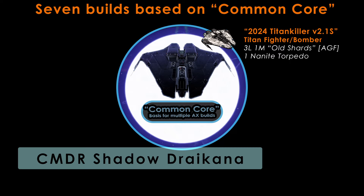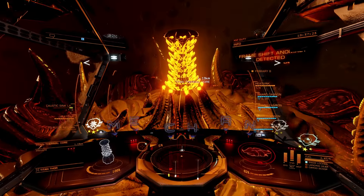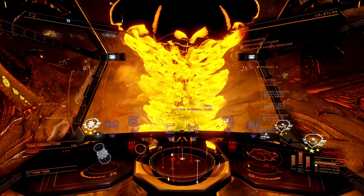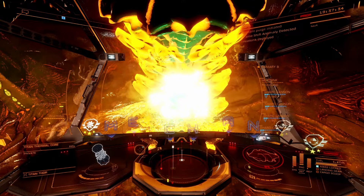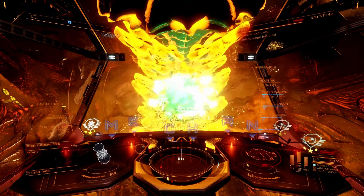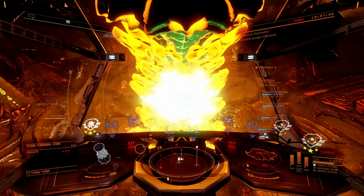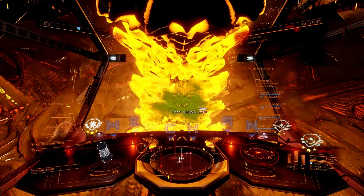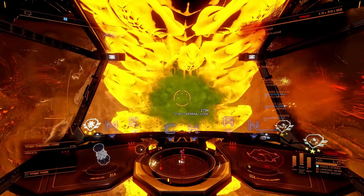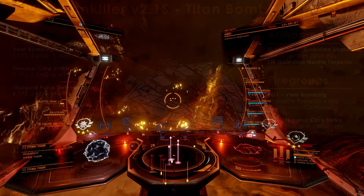The variant which may prove most popular in Titan Space is the 2024 Titan Killer version 2.1S. It is armed with three large and one medium Guardian shard cannons, all engineered for anti-Guardian zone resistance, along with a medium Nanai torpedo pylon. This build is primarily designed as a Titan bomber, but is more than capable of holding its own against weaker interceptors such as the Cyclops. Given the high spread and low shot speed of old shards, however, it is less capable of dealing with Hunters, Scouts, and tougher interceptors like the Medusa or Hydra. This build is capable of dishing out a terrifying amount of damage to the Titan Thermal Cores, with individual runs repeatedly clocked in at 69% damage per cycle — meaning just two of these in a wing are more than sufficient to zero out the Titan Thermal Core repeatedly and consistently.